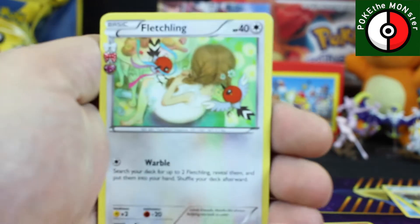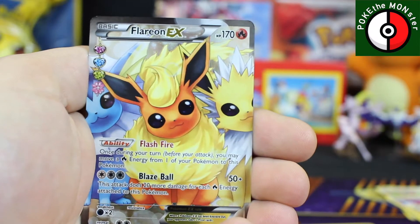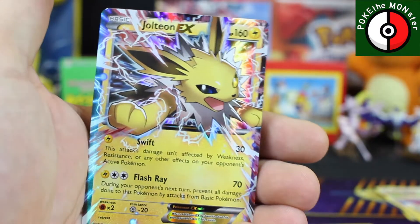Trying to do this nice and quick for you — 11 packs, let's see how quick we can get them done. We've got a Fletchling, Golbat, Clefable — oh, full art Flareon EX! Yes! Radiant Collection full art, and our rare card is a Jolteon EX!